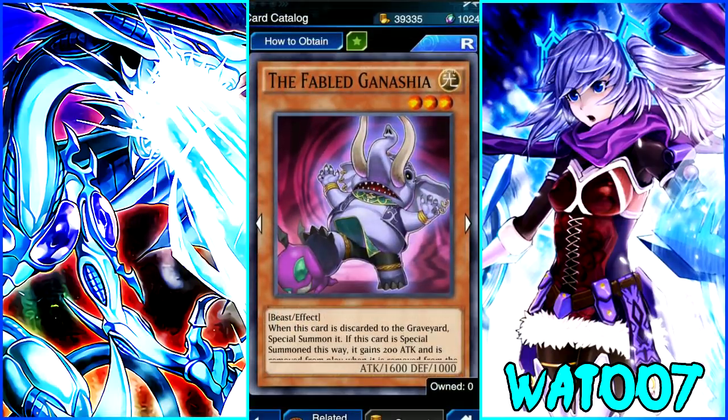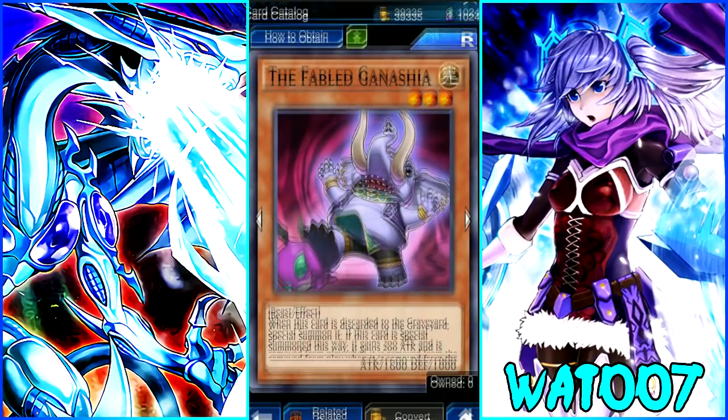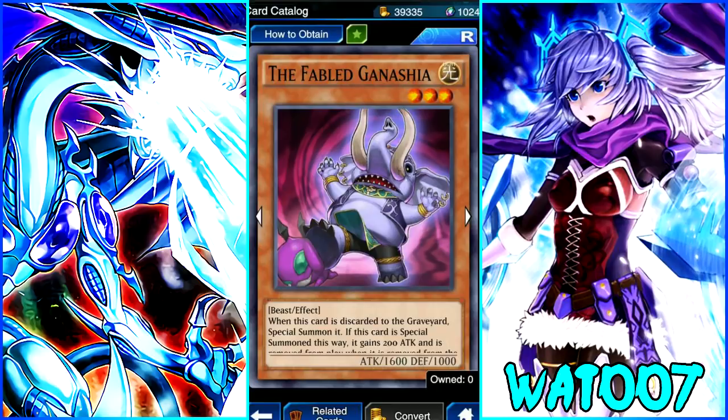This Fabled archetype seems super cool. Next is Fabled Gansha — a 3-star Light Beast with the effect: when this card is discarded to the graveyard, special summon it. If summoned this way, it gains 200 attack and is removed from play once it leaves the field. So if you combo it with Fabled Garibus or Fabled Corrector, you get the benefit from discarding Gansha for those other Fabled monsters' effects, and you can special summon Gansha back from the graveyard — so you're not really losing any resources.